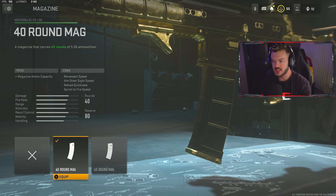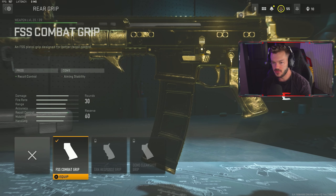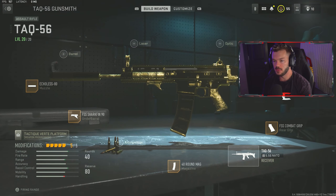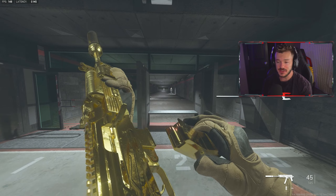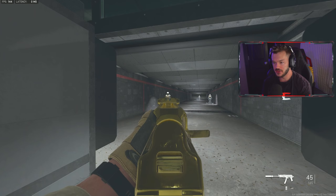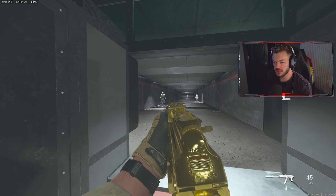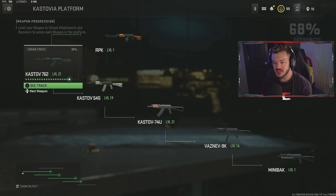For the muzzle, we're going with the Echoless 80 for sound suppression, bullet velocity, damage range, and recoil smoothness. We're skipping the barrel section because all the barrels kind of suck for this gun. We're throwing in the FSS Shark Fin 90 for aiming idle stability and accuracy on the move. In the magazine section, we're throwing on the 40-round mag. I'm normally a 60-round mag guy, but I don't need to slow myself down that much — 40 is perfectly fine for public multiplayer. It's kind of like one of those things in Modern Warfare where sometimes you almost feel like the base gun is better once you start piling on attachments.